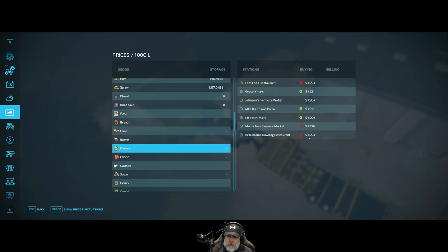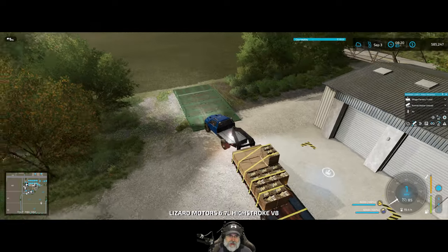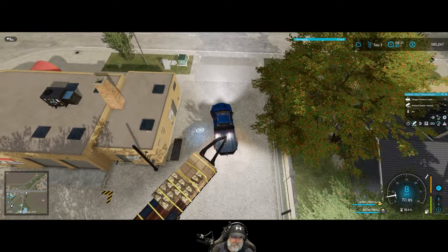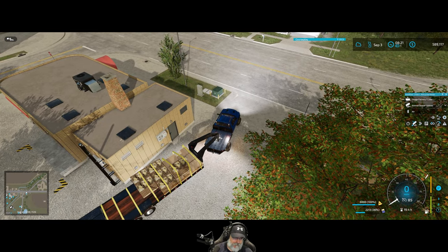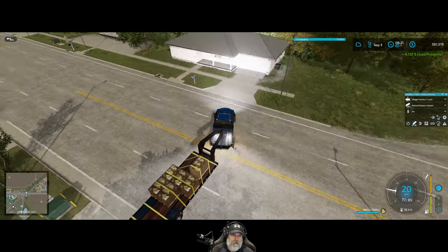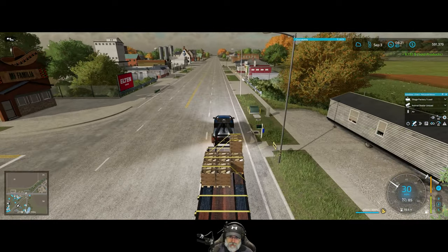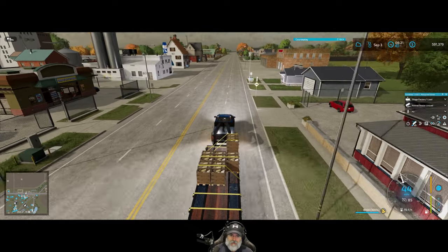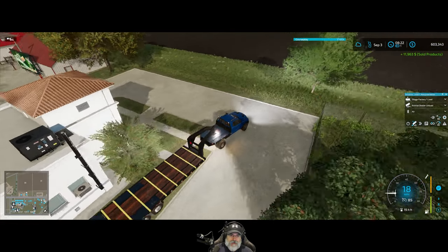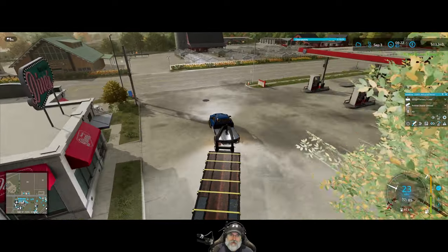Red Marble's doing $19.93 and the fast food restaurant's doing $19.93 as well. In both cases the price is dropping. The fast food restaurant also takes butter. We need to go to the bakery first and then stop by the fast food restaurant. Got another $6,000 off of that butter, and the cheese all goes to Mama Joe's - she must have a toasted cheese sandwich special going on. $11,963.